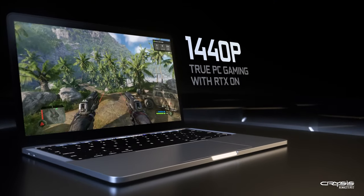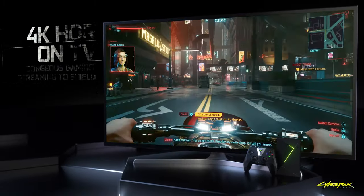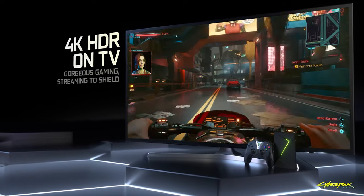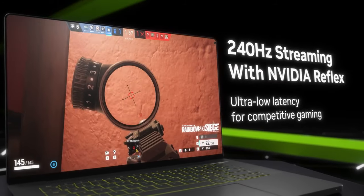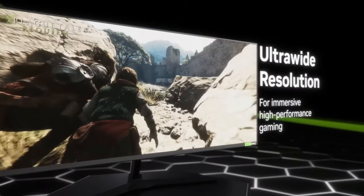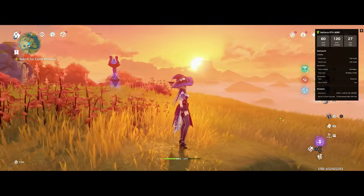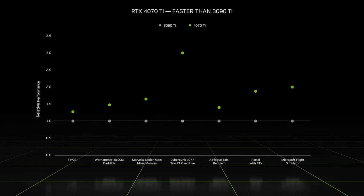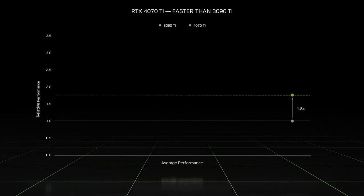The old RTX 3080s already provided 1440p at 120Hz and 4K at 60Hz. But now the new Ultimate Tier provides 240Hz gameplay at 1080p, 120Hz gameplay at 4K, and introduces ultra-widescreen monitor support with a top resolution of 3440x1440 at 120Hz. NVIDIA claims the 4080 Superpods perform 70% better than the old 3080s to handle these updated refresh rates.